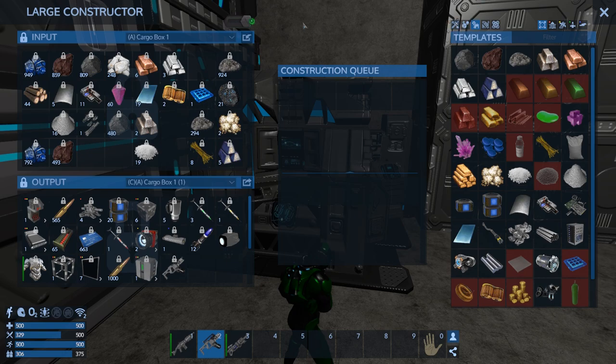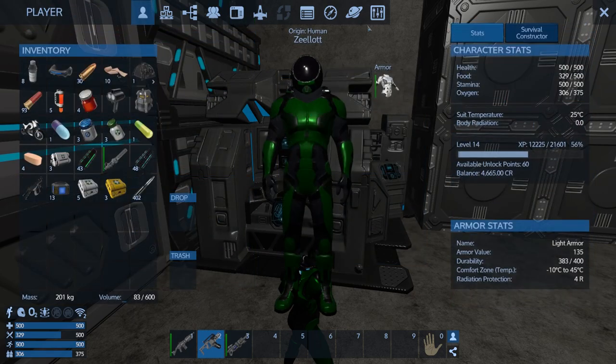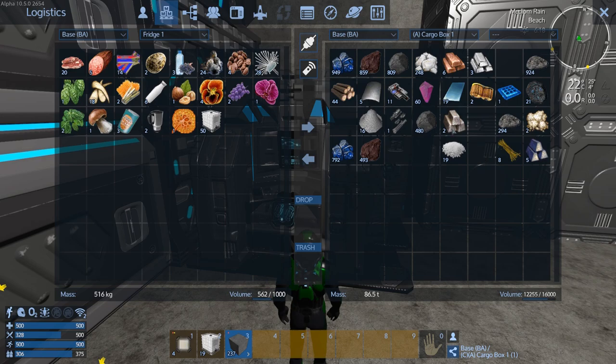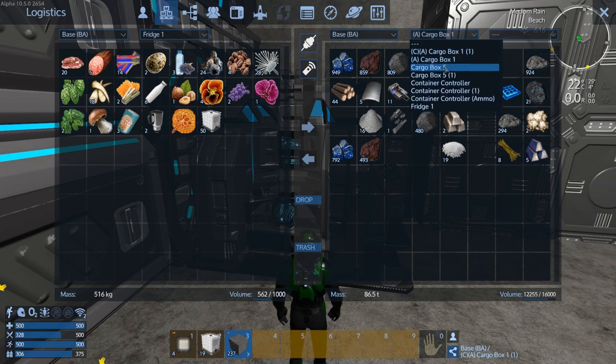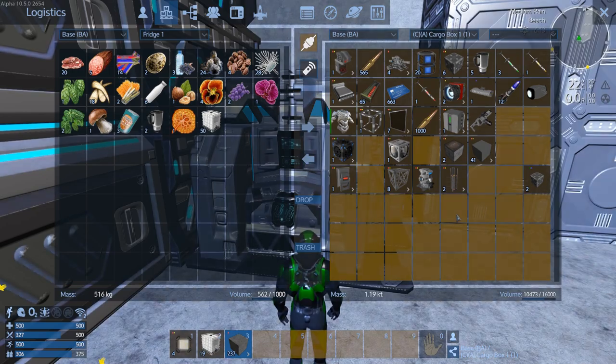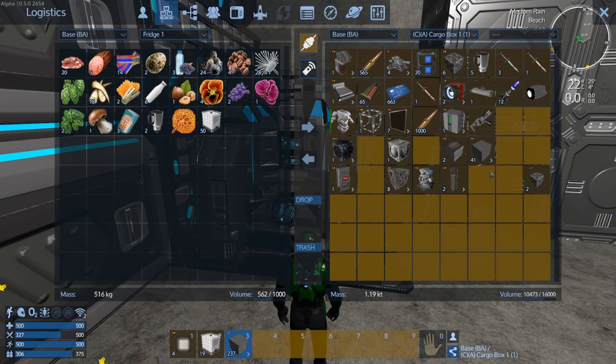Damn — weapon upgrade. I do not have any magnesium, so there's really no point. Yeah, we're kind of screwed. We had a laser rifle. So I could do the Titan quest I think, and try to get a bunch of gear — guns and stuff. I think that's what we're going to do.